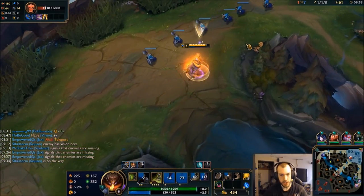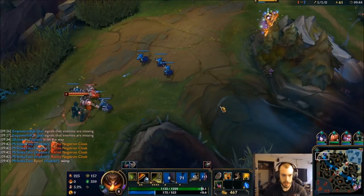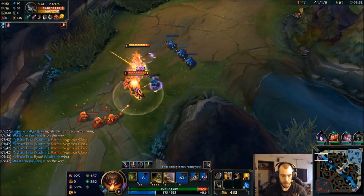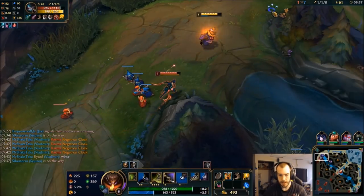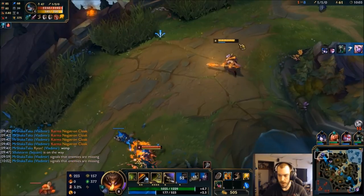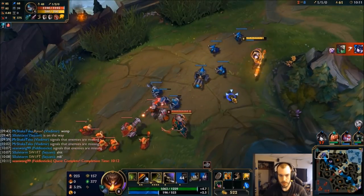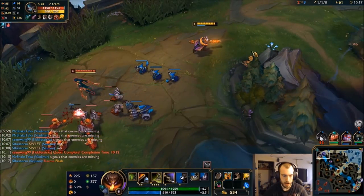Just prop my ult just in case — not worth dying over. It also discourages them from re-engaging on me. I'm going to throw a ward right here. Just a little love tap. See what I mean? That lifesteal is ridiculous. Definitely going to need a Bramble or something.